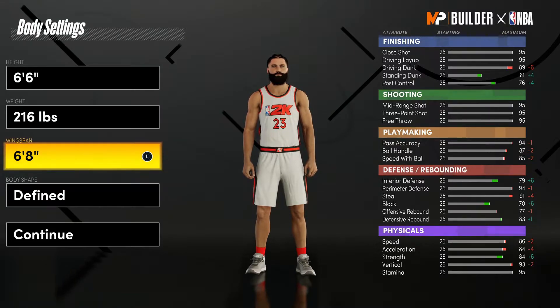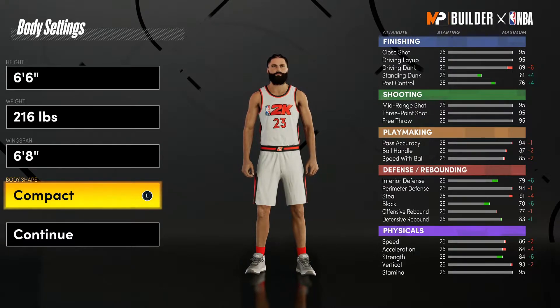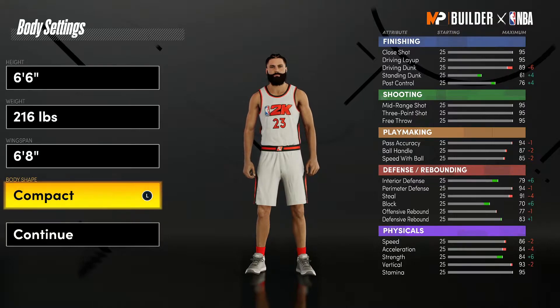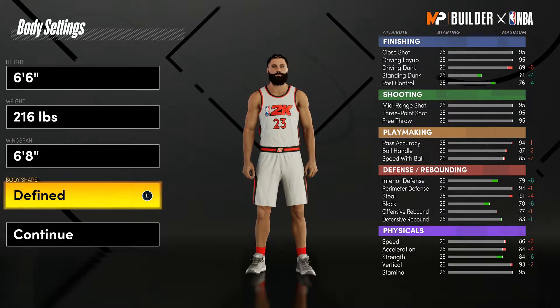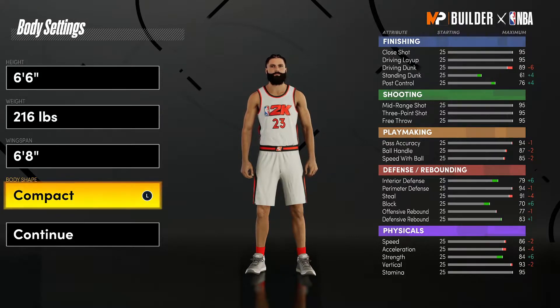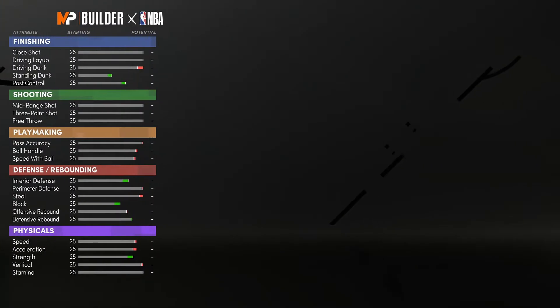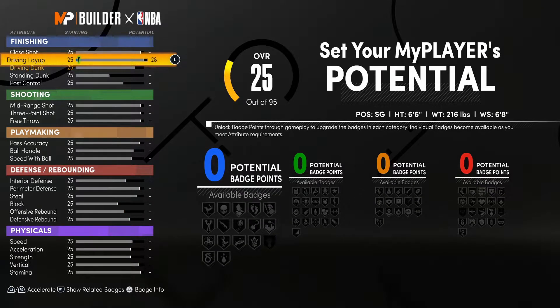His wingspan was around 6'8", so we'll leave it right there. Put him as slight for body type — he was ripped but he wasn't huge, not like a bodybuilder. He was a basketball player but still ripped, so we'll put him at compact. Now head over to the attributes.